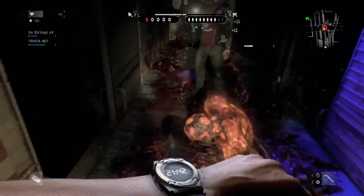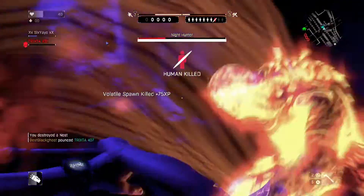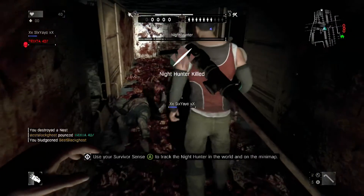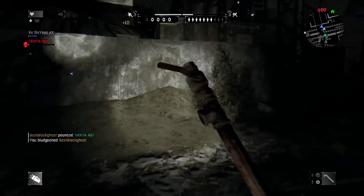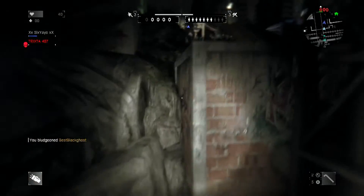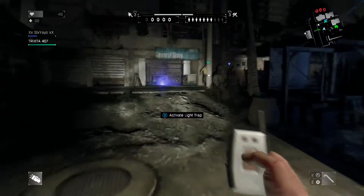We only have 10 spawns to split between each other, and the night hunter has a lot of nests to destroy. As you can see on the top of the screen, there are five sectors, and each sector has about two or three nests in them. They take massive hits and they're all spread out through the level, which is another reason why you want to stay together.